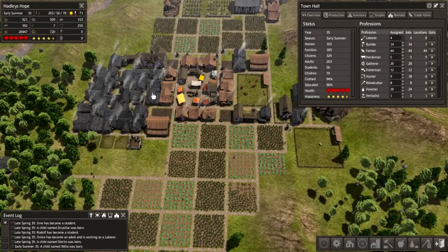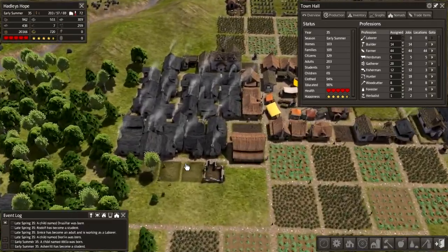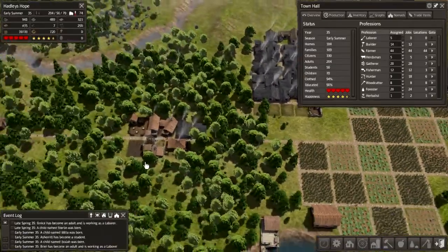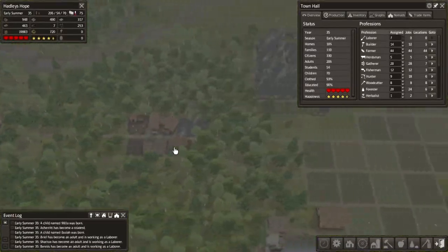Hey, how's it going guys? This is Ekuman and welcome back to another episode of our Banished Let's Play. I'm just trying to remember what we were doing last episode. That's right, we were putting in these new buildings. We put in a new forestry and food gathering hub over there.